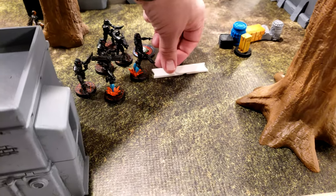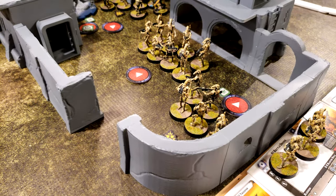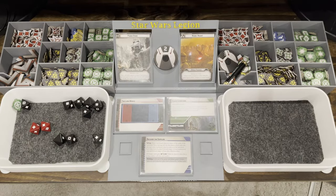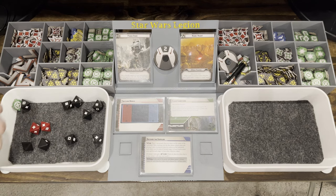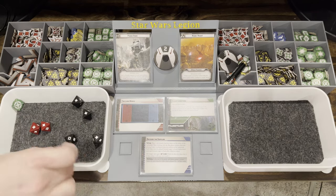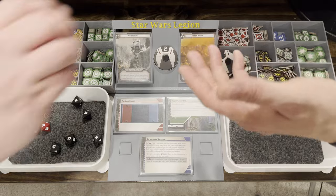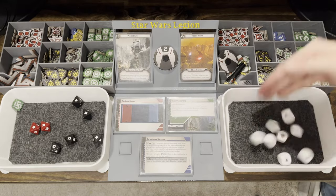I drew the dark trooper token. They are going to plod forward and then shoot at the smaller B1 unit. Not going to need the aim — all but two hit. They do not surge, so you're going to take five to seven. You have five guys and no cover. That's a lot of really ugly saves. They're going to die this round. Okay — they're all dead, one save.